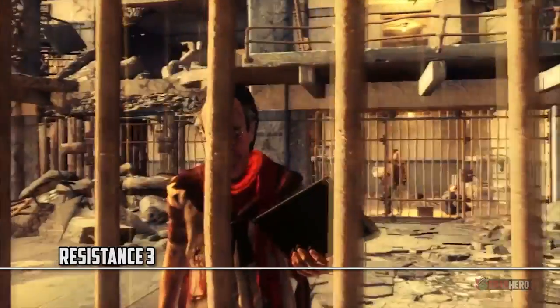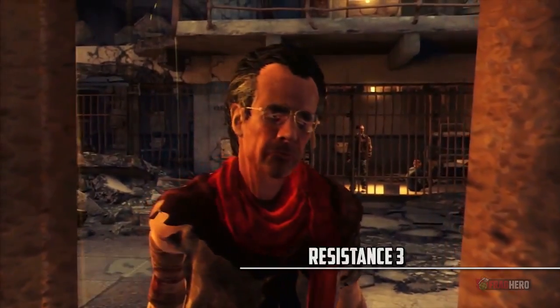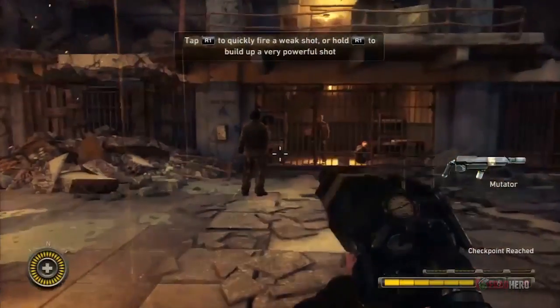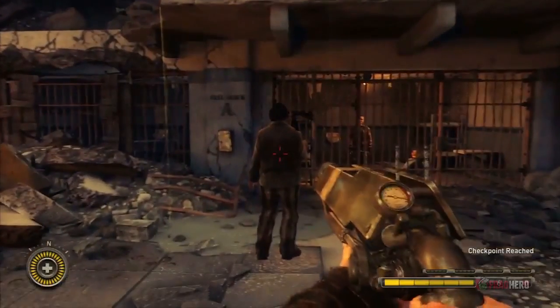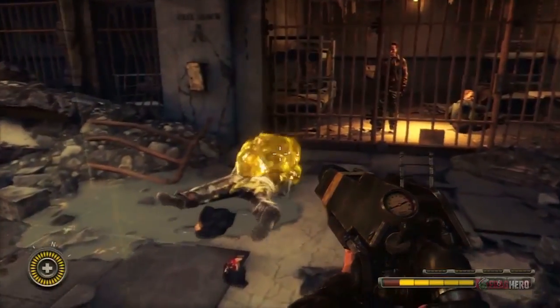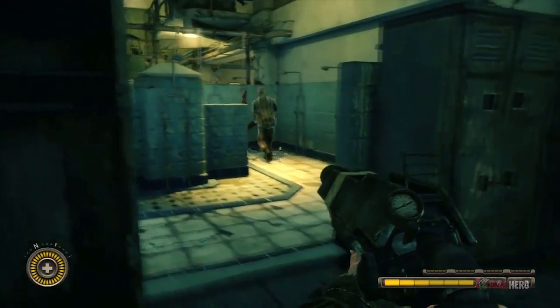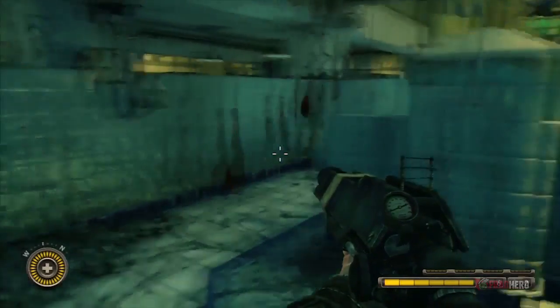After he is captured by a group of survivalist humans, Joe Capelli is taken to the Greater Ford Prison and he must turn towards Chimera, his arch-enemy, to help him escape. In the confusion created by the attack you'll be able to pick up guns and fight for your life and freedom in some of the most epic action scenes ever encountered in Resistance 3. This escape from prison episode is probably one of the most spectacular instances of its kind.